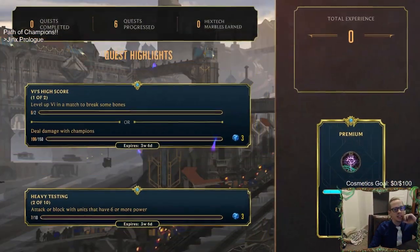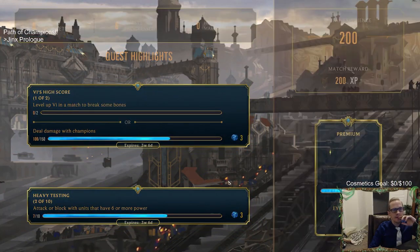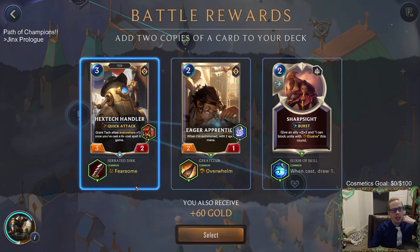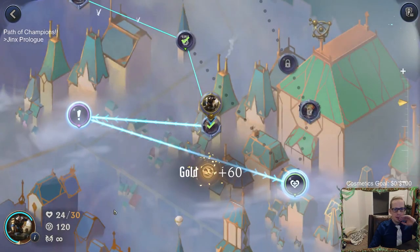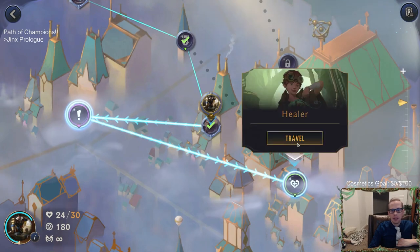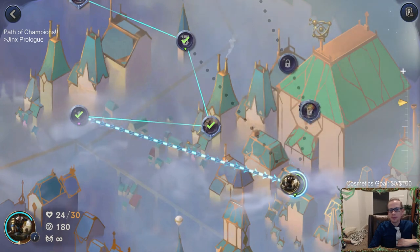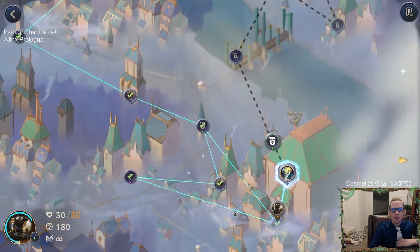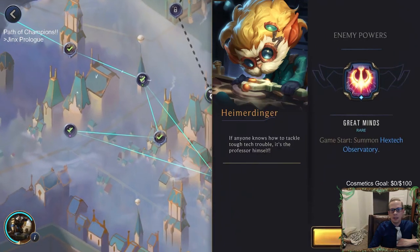Our deck isn't looking as good as the Jinx deck — this is tough. We're going to add two copies of a card to the deck, and I choose the Hextech Handler because I want two more copies. We'll go with that even though Fearsome isn't the most important keyword. Let's travel over to the Healer — since you can't go backwards in this mode, you might as well heal while you can. There's no going back.